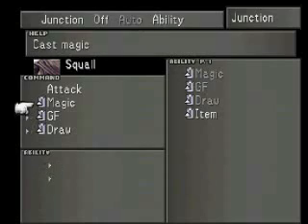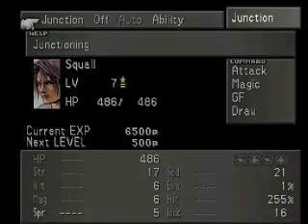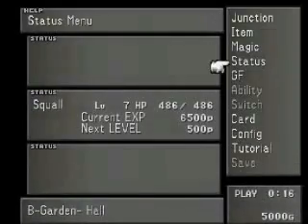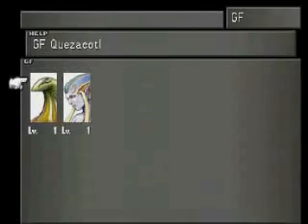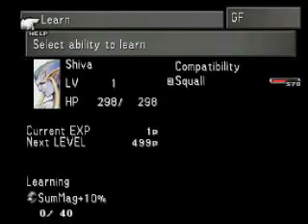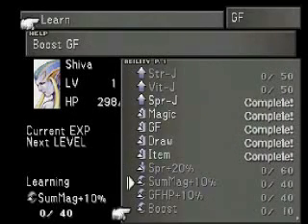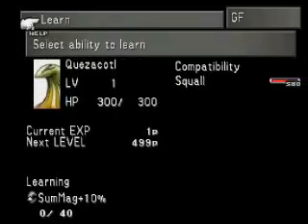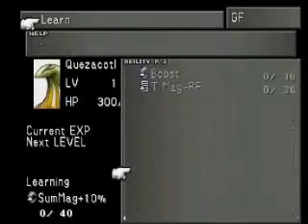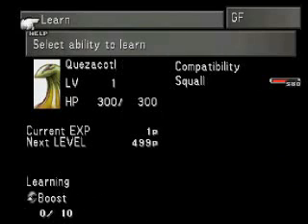No abilities yet — magic, GF, draw. Now we go to GF. Now this part of the game is going to lag quite a bit. We don't want her to learn that, we want her to learn Boost. And now we want Quistis to learn Boost as well, and then we'll have them learn stuff later.